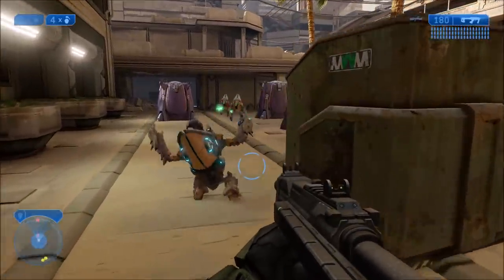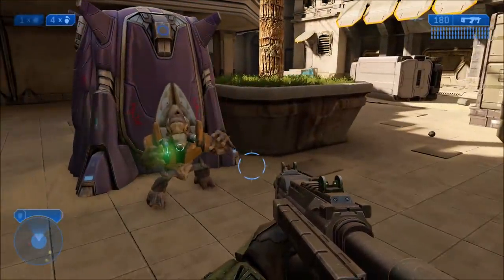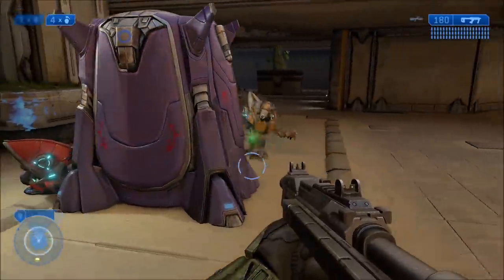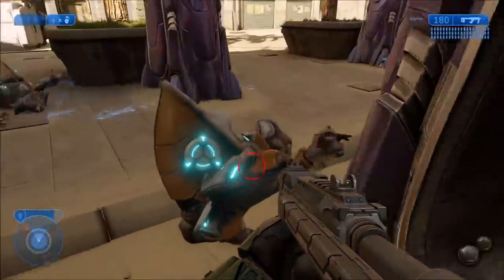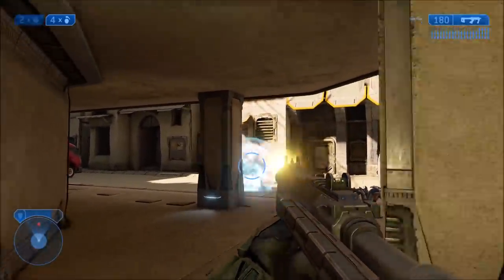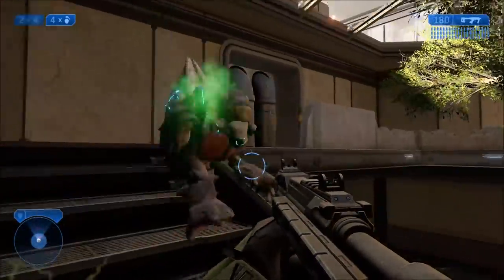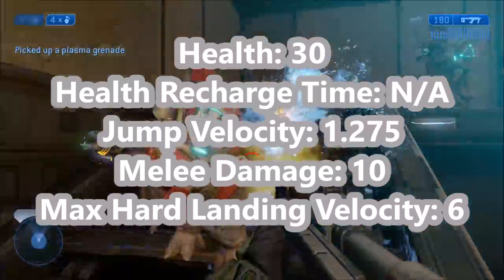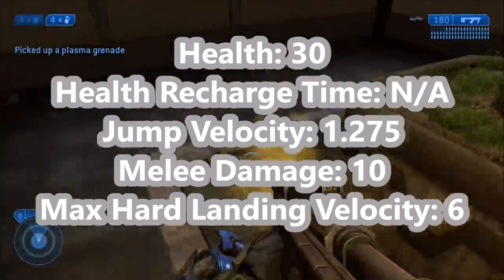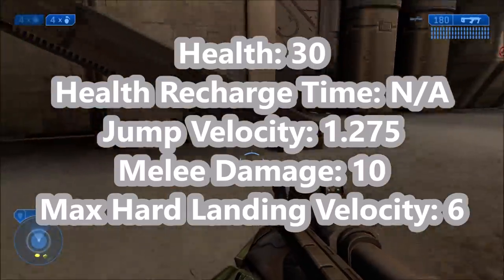Moving on to Halo 2 — Grunts return and don't change too much. In Halo 2 you see Grunts carry heavy weapons a bit more often, like Plasma Cannons. They do a little more heavy lifting than in Halo 1. Looking at the actual stats, they actually have less health than Halo 1 — 30 points instead of 40 — and their health also does not recharge.